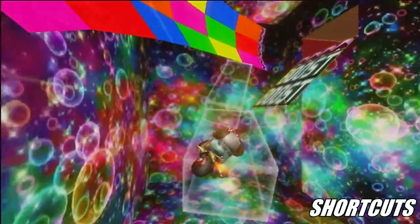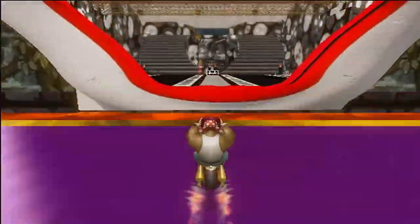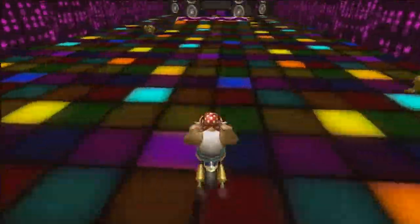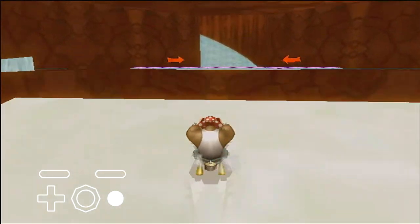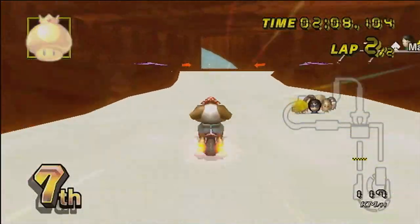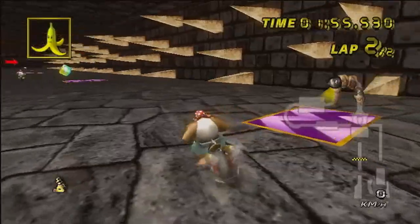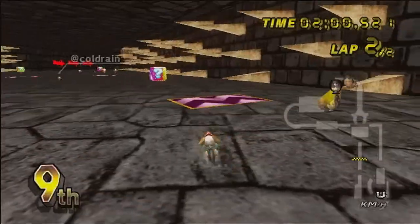Mansion of Madness has three mushroom shortcuts, but to be honest, they are all kind of useless and give extra risk of getting target shocked. The first shortcut is right at the start where you can shroom and trick off this ramp to enter a hidden area — this shortcut saves nothing. The second shortcut can only be done on lap two by shrooming through the snow and doing a wheelie off the ramp. It saves the most time of all the shortcuts on this course; however, not only does it skip over an item box, but if you get target shocked in the snow you lose many seconds. The shock is very common during this part of the map, making this shortcut high risk and low reward.